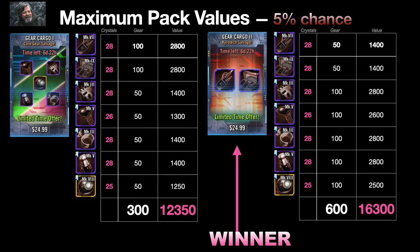You could buy 20 of these and not get that lucky roll, so just assume you're going to get the minimum value. At the minimum value, Cargo Gear One is the better deal.